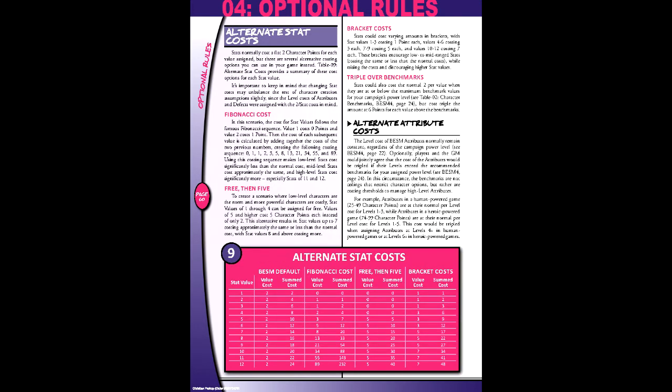One of the non-combat optional rules is alternate stat costs. Increasing stats normally costs 2 points per value, but there are alternate rules for stat advancement. The first uses the Fibonacci sequence — adding the two previous numbers for each subsequent value — so 1 costs 0, 2 costs 1, 3 costs 2, 4 costs 5, and so on. The intent is to make advancement relatively cheap at low level, medium cost at mid level, and more expensive at high level. The second method is called free-then-5, aimed at more low-level setups, where the first 4 values are free and values of 5 or more cost 5 points each.